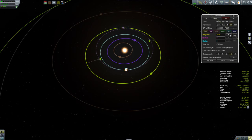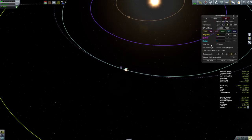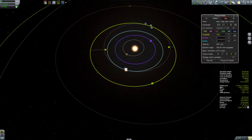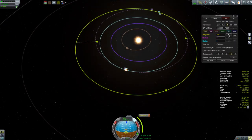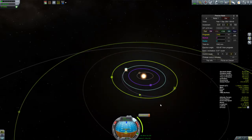You can see I'm using Precise Node to help with this. You can play around a little bit with the timing back and forth — I'm starting to get my close approach indicators. I'm playing around with the periapsis as well. You want the periapsis of the orbit resulting from your escape burn to be pretty close to where Kerbin is — that tells you you're kind of doing it right. And there I have my encounter now.